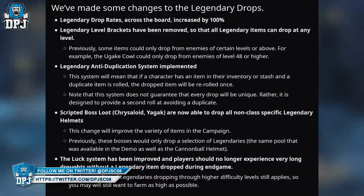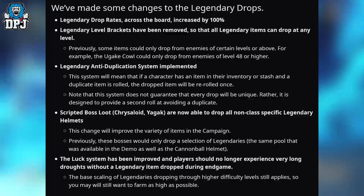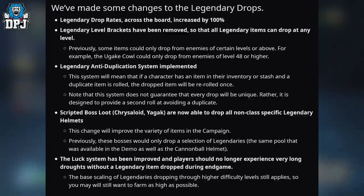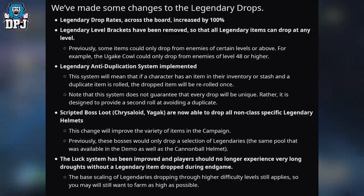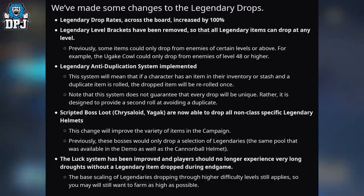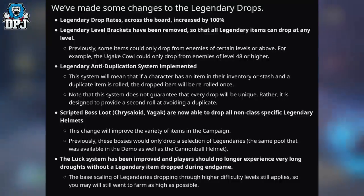For example, the Dugu Cowl could only drop from enemies of level 48 or higher. A legendary anti-duplication system has been implemented. This system means that if a character has an item in their inventory or stash and a duplicate item is rolled, the dropped item will be re-rolled once. This doesn't guarantee every drop will be unique — it's designed to provide a second roll at avoiding a duplicate. Basically, if you have an Amber Vault and one drops, it will re-roll to another legendary since the game knows you already have it. If you have every legendary in the game, this system won't make much difference.